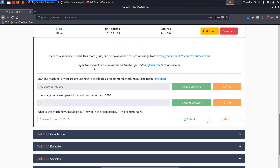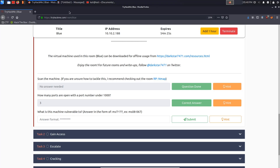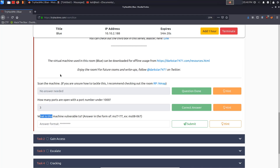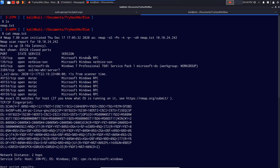Going back to the question: how many ports are open with a port number under 1000? If we go back into the terminal you can see only three ports right here, so that was fairly easy to answer. The third question under recon asks what this machine is vulnerable to. The nmap scan reveals this is a Windows box — from the SMB port we can tell it's Windows 7 Professional build 7601, running on Service Pack 1.